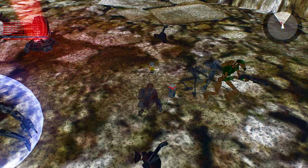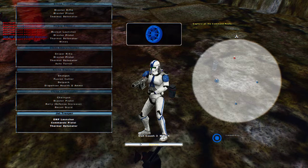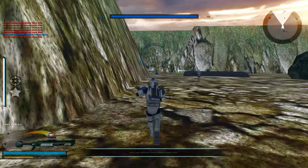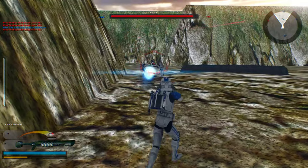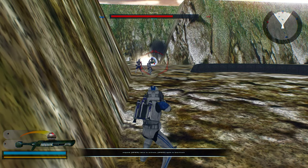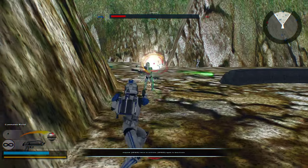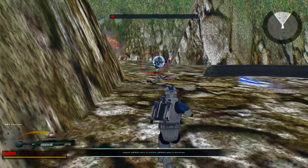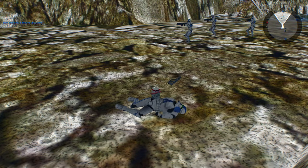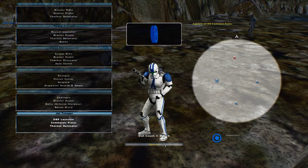I'm off to more important matters. An EMP launcher — I don't know what the hell it does. Well, okay, never mind, that's a stupid question. Anybody here want to kill the droid? And somehow I missed. You know, it's kind of weird — I aimed directly at him, yet I still died.